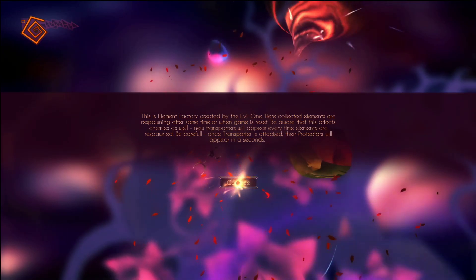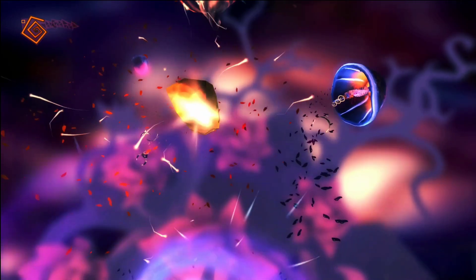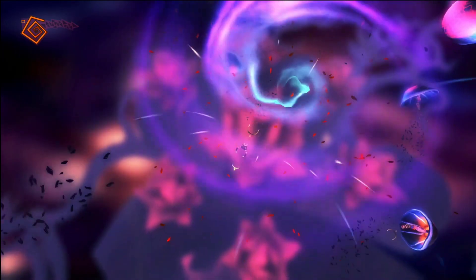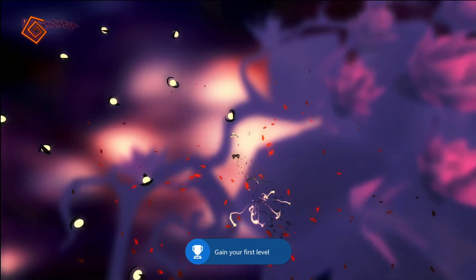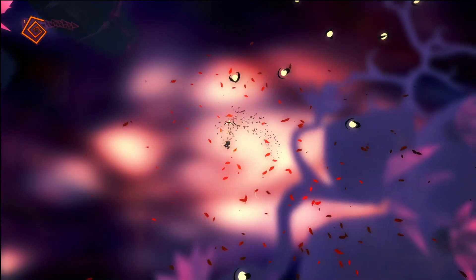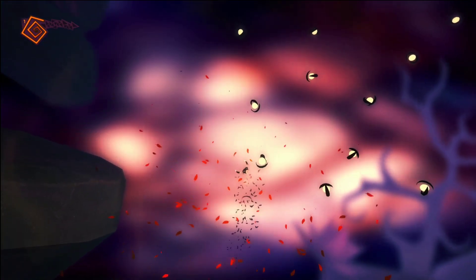There's an element factory — respawning. Be aware this affects enemies as well, and each transporter attack protectors will appear. I'm not sure how to kill them. There's stuff to collect, and I already got an achievement: 'The First Step — Gain your first level.' So I think I'm collecting stuff to level up. The controls are all right but a little awkward. Turning around this worm thing that you are is a bit weird, and the hitbox feels a little off too.